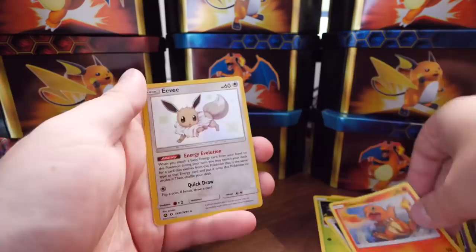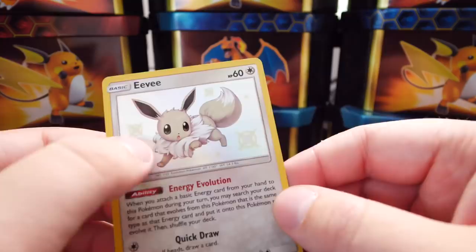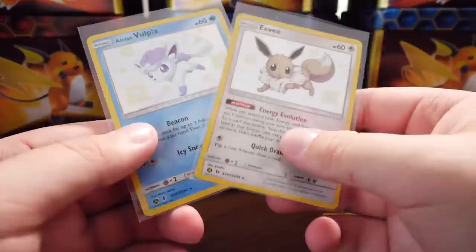Let's go — we've got a shiny Eevee in the back, and we've got Kangaskhan. Man, this card — for some reason, these cards remind me of the old holographic cards, you know, back in the day when they had like the galaxy effect. This is what these cards remind me of. And that's why I want to complete the collection and get these graded. They just look so nice — great cards, man.